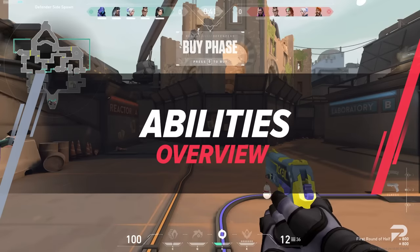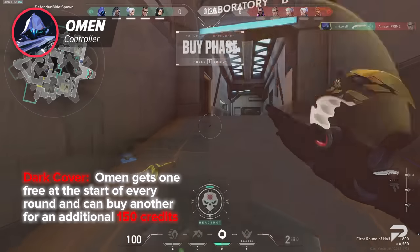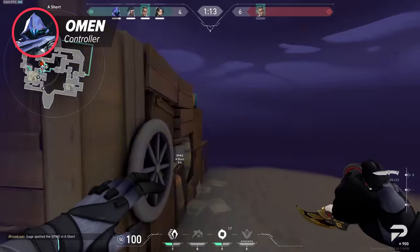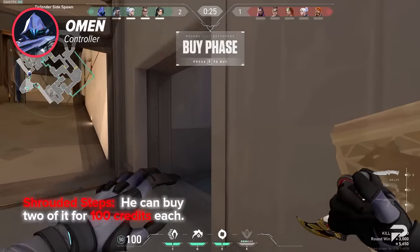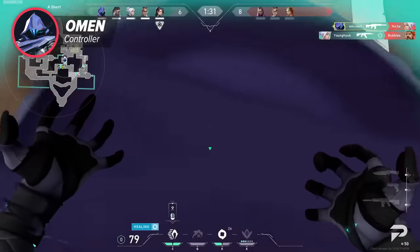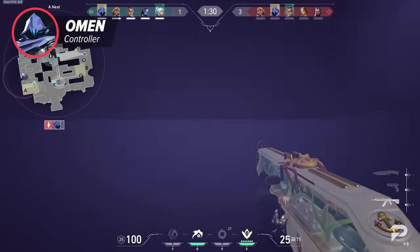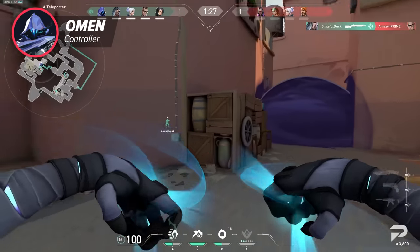Some basics about his kit. Omen's signature ability is a refreshing smoke. He gets one for free at the start of every round and can buy another additional one for 150 credits. Smokes last 15 seconds and they refresh about every 30 seconds. Just like Astra Smokes, his smokes are hollow, so he can play inside of them and have perfect vision. He can also buy up to two Shrouded Steps for 100 credits each, which are essentially short-range teleport abilities to get out of bad positions, teleport into strong ones, and use creatively for good timings or angles. Using Shrouded Step makes a very distinct sound that people close can certainly hear. However, the sound plays from where you TP from and not to, so you can fake TP away while secretly staying in the exact same position.